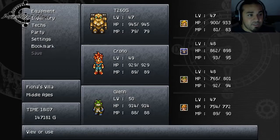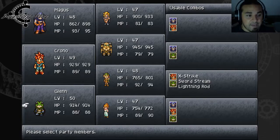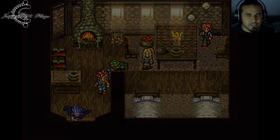Now this particular dungeon is going to be a little complicated, because it requires anybody with you to have an ice or water elemental. So anybody with water elemental magic, keep them with you. I'm going to keep Magus with me, and I'm going to keep Glenn — I was going to replace him with Marley, but I do need to work on Magus' magic too.